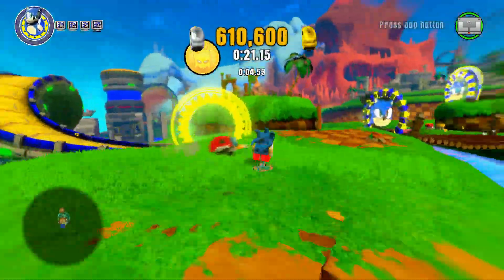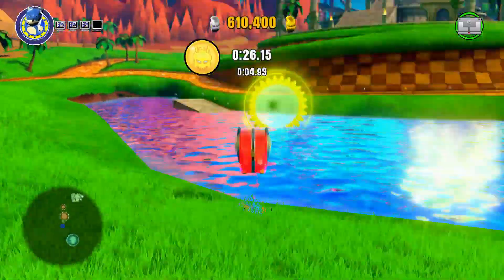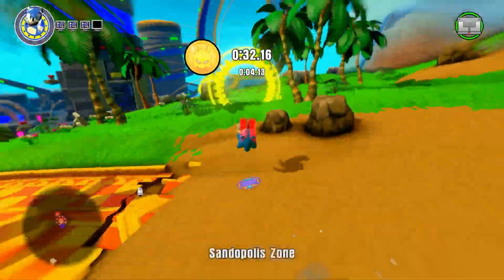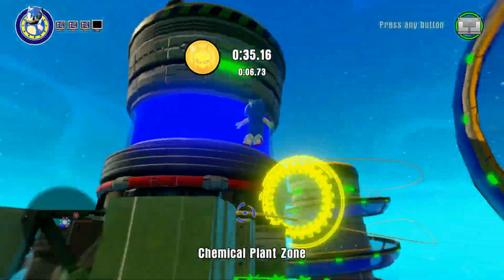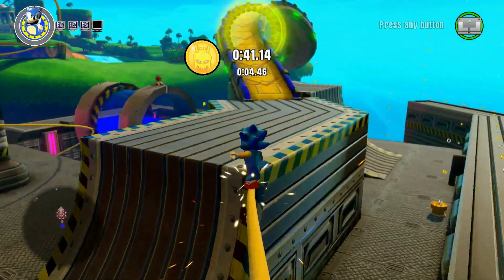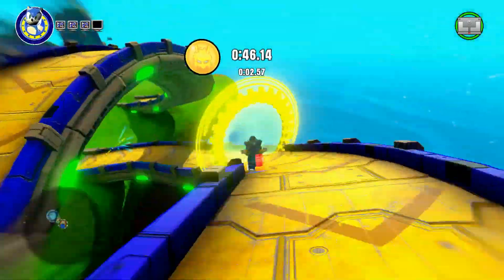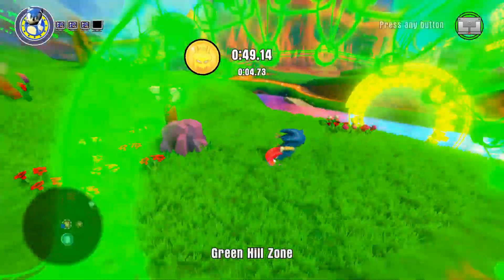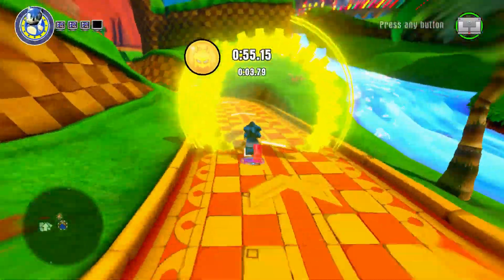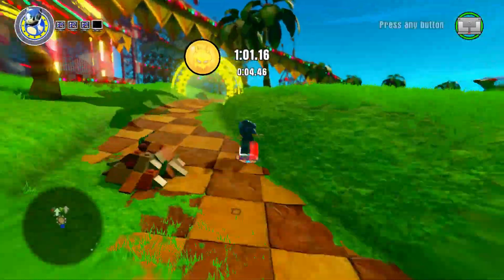Traveler's Tales decided to include Omochao anyway, and their attempts at humor using Omochao are very, very boring and dumb. Omochao often gives tips for really basic, simple things on loop — which is not how Omochao works in Sonic Adventure. In Sonic Adventure, Omochao gave you tips for things you would actually need to know. In Sonic Dimensions, Omochao says things like 'Lava is hot, be careful not to touch it,' or 'Did you know you can run to get from one place to another?' And that's just not funny.